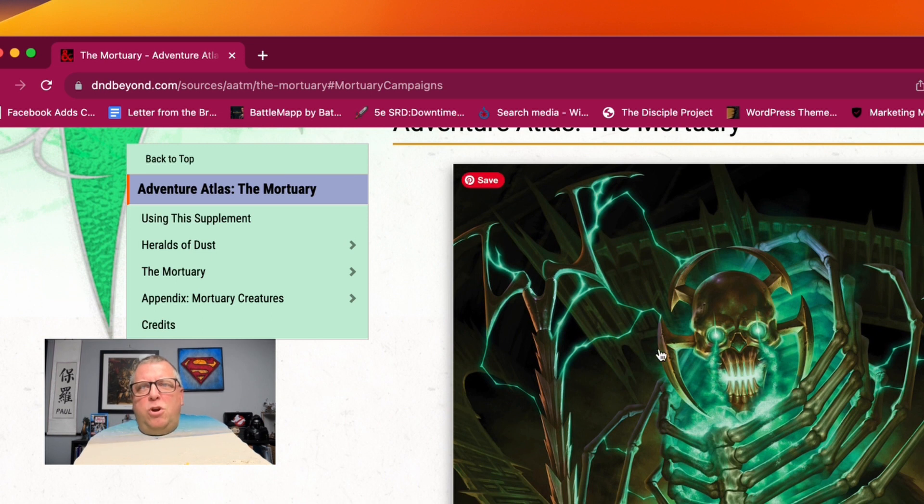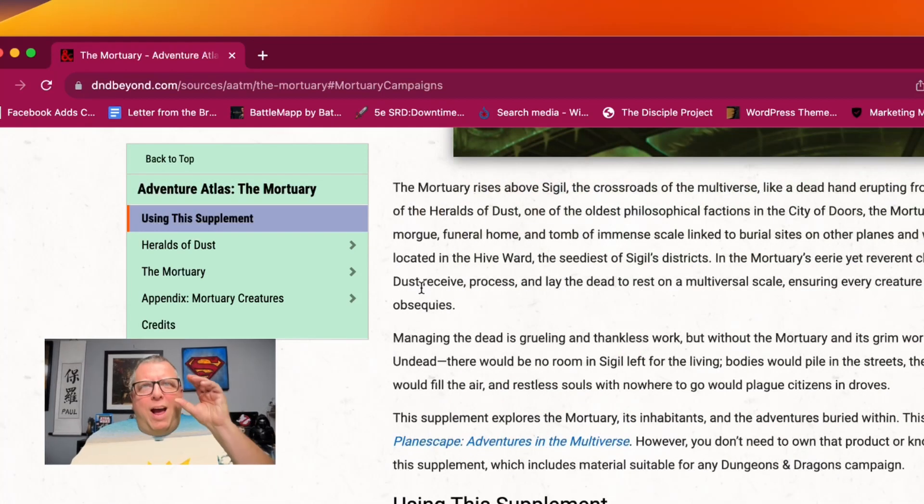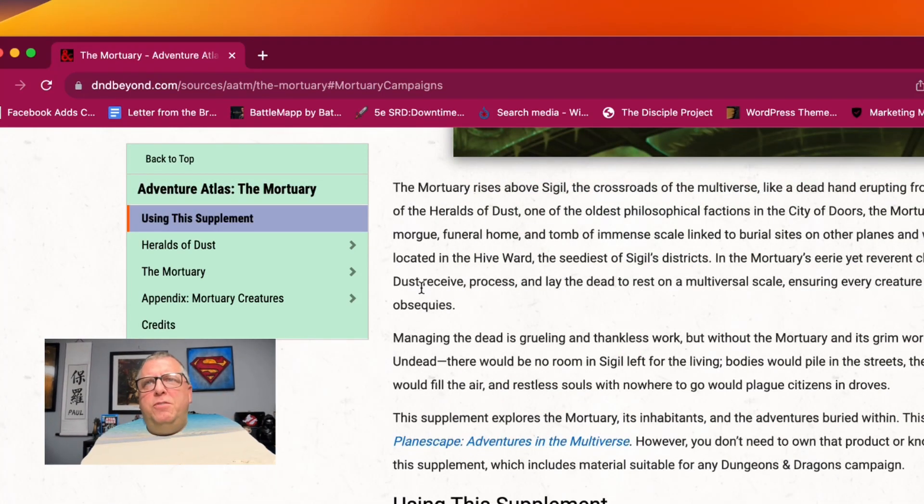You can see here — this you saw on the thumbnail — that is Skull, the Lich, the big bad. In case there is an opportunity to fight the Lich if you need to, but you may want to fight with him to maybe gain some favor with the dead. The Mortuary rises above Sigil, the crossroads of the multiverse, like a dead hand erupting from a grave — headquarters of the Heralds of the Dust, one of the oldest philosophical factions in the city of Doors.